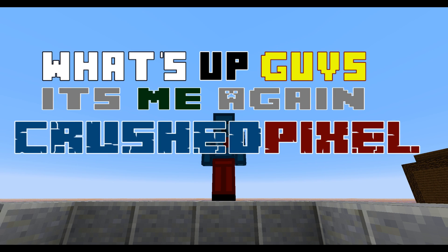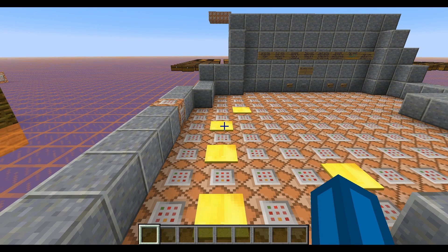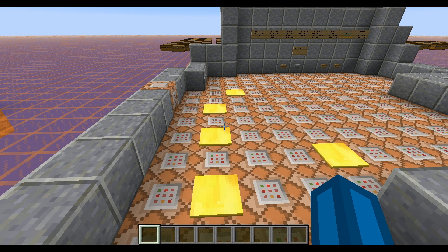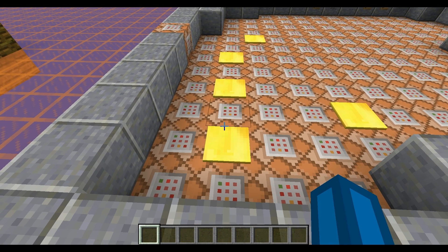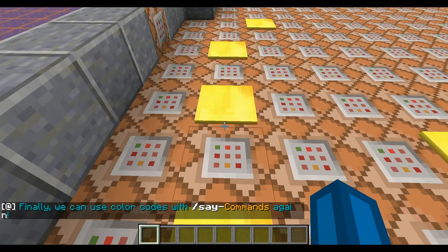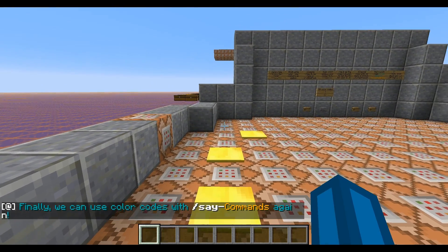What's up guys, it's me again, Crush Pixel. What I have for you today is the reanimation of the slash say command. I just wrote an MCEdit filter to make it easier to have colored slash say commands instead of tellraw commands. Finally we can use color codes with slash say commands again.